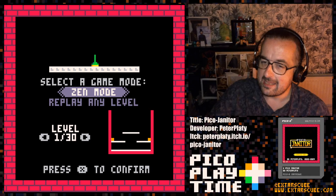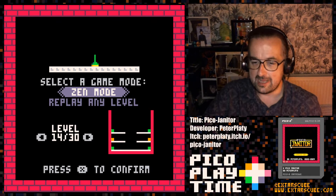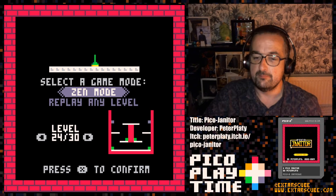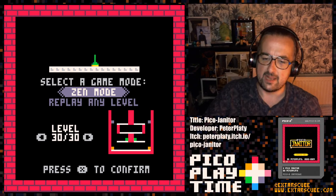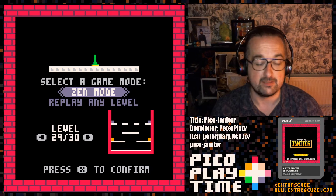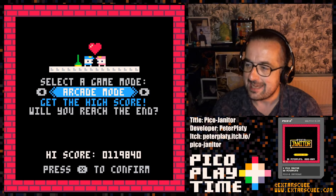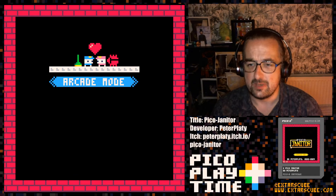We've also got zen mode, which is basically practice mode. You can play through any of the levels — and there are 30 levels, count them — to practice, and it just loops. You can try out new tactics and ideas there, or just chill. But I want frantic arcade mode. So let's get into it.